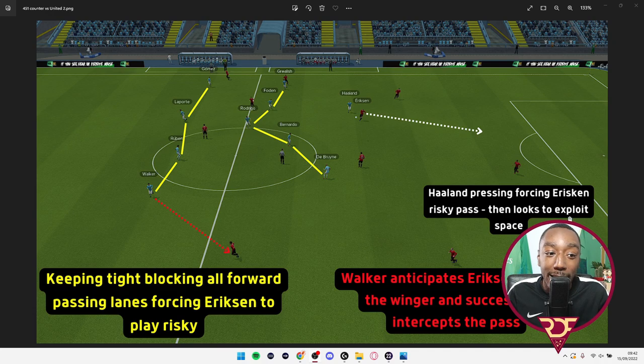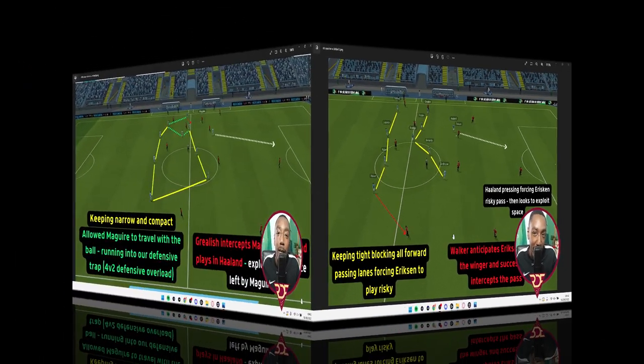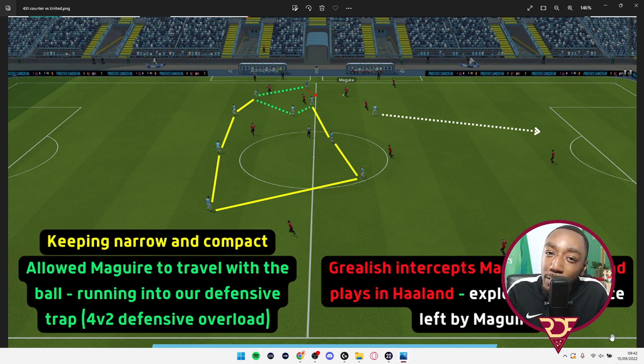Haaland, highlighted in white, is pressing Erikson to force that risky pass — keep that in mind for when we go back to the tactic screen. The second image shows us trapping Harry Maguire. Our players in yellow are keeping narrow and compact, making it very difficult for Manchester United to play through. We've allowed Maguire to travel with the ball into our defensive trap — now a four-versus-two overload — blocking all passing lanes.